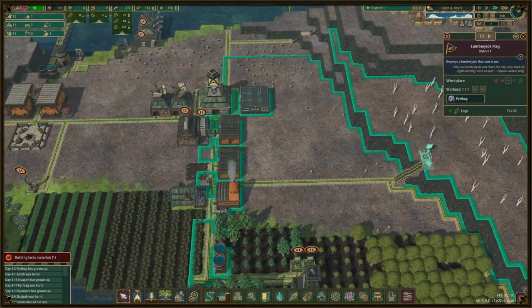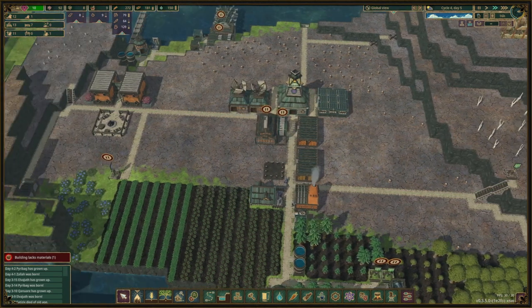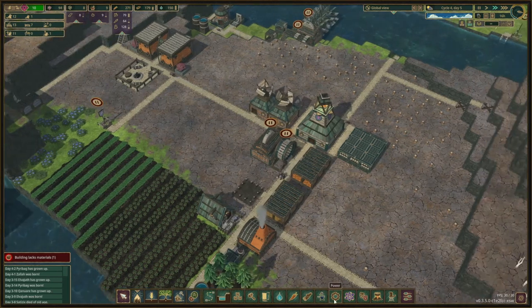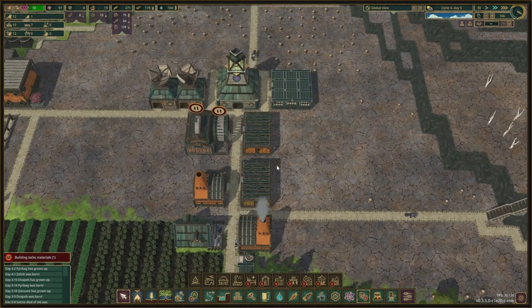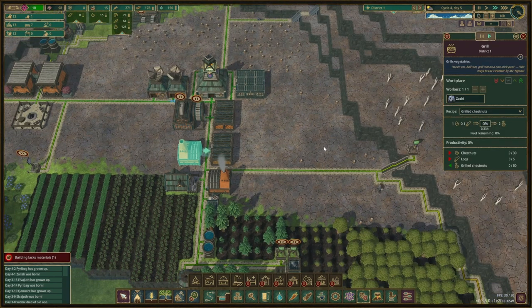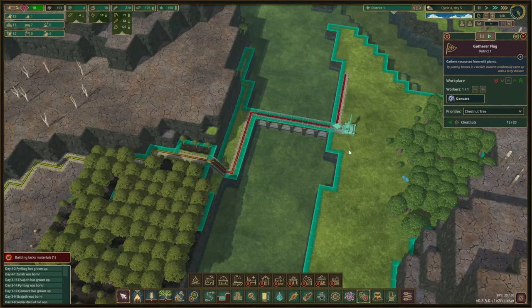There is a guy in there. I might pause that once we get the grill, and then we have someone working in the grill. To get our well-being up a little bit better, the nicest thing to get would be a temple maybe, but that is 400 to unlock and it's quite a lot of materials — so we're probably not going to do that. We have now another worker in the grill; we're grilling chestnuts, or we soon will be.